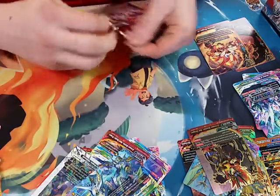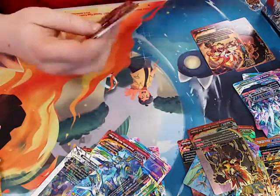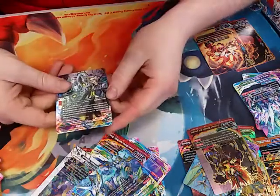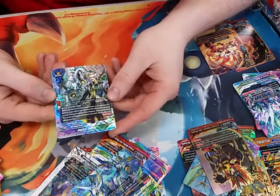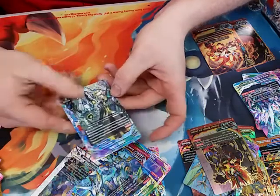All I need to do is pull one more rare and three triple rares. Oh, this is a double rare — it's not the one but I kind of wanted it. It's a new Cosmo Tracute. It's not the one we need but Fuller still wants it.